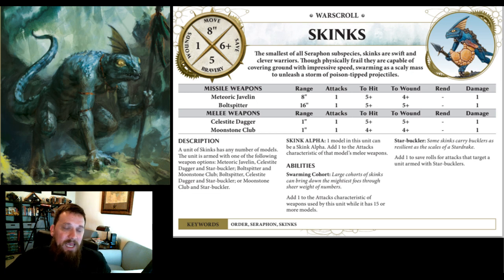Now I think the best option is bolt spitters and the clubs. The reasoning is that skinks are actually pretty good in melee. You want bolt spitters over javelins — yes, you're missing out on that plus one to wound, but you're getting double the range, and that comes in very, very valuable. In Age of Sigmar, a 16-inch range is a huge amount for shooting, especially with something that's mobile.